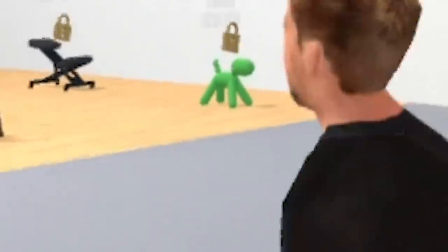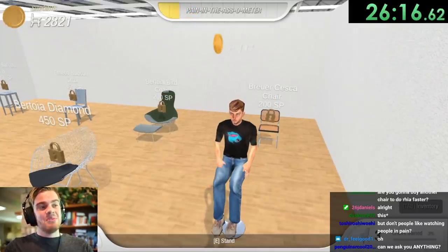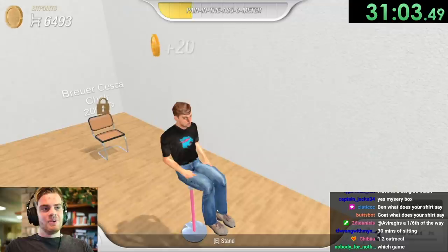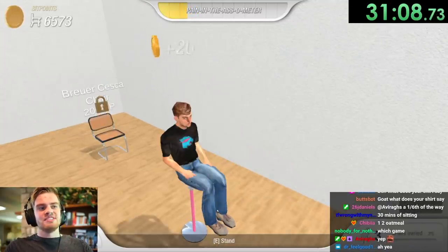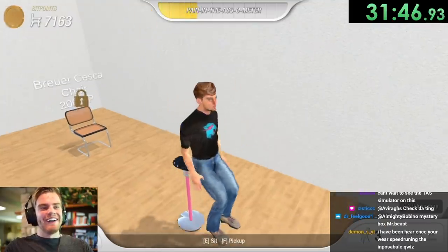We have to buy every single one, even though that dog chair right there is like the best chair I've ever seen. Thankfully the only thing you have to do to buy chairs is sit. We leveled up — 20 coins! One sixth of the way. The first 200 coins was 10 minutes, but now we're ramping up. The biggest problem right now is I'm not able to drink water — but I'm managing it. Prime streamer energy.